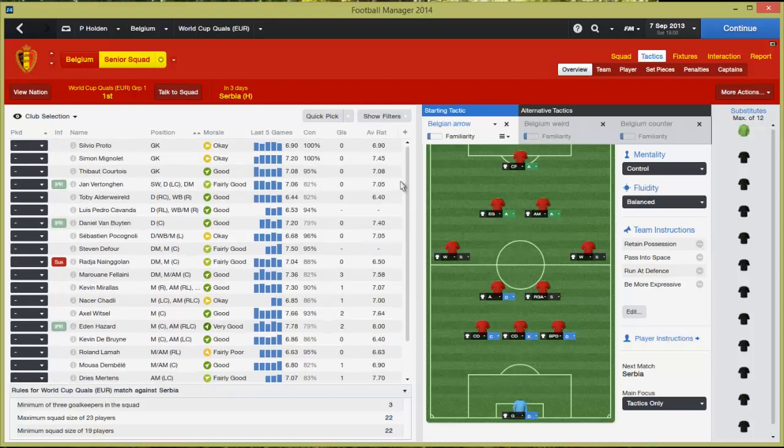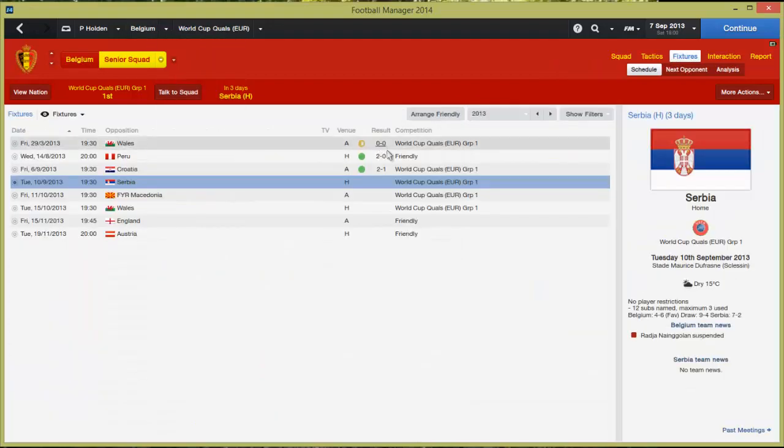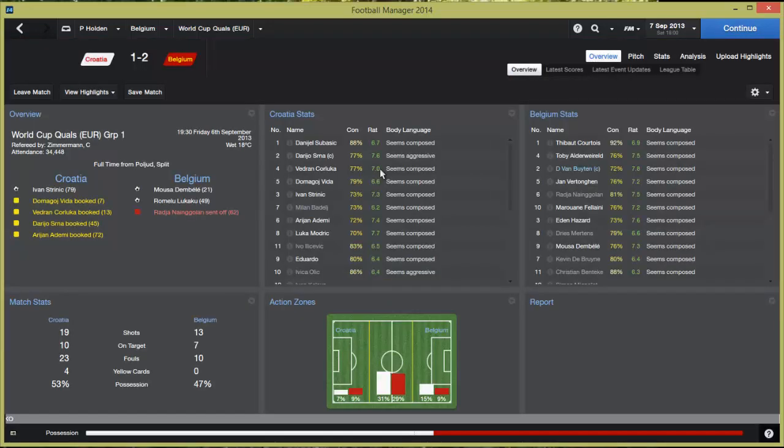This is the team I called up for the Croatia game, as you can see. Nangelin is suspended, simply because he got red-carded against Croatia towards, I think, 30 minutes from the end. But anyway, I'll show you the goal highlights. It was backs against the wall after Nangelin got sent off, and Croatia did pummel us with quite a few shots and corners. Up to that point we'd been pretty dominant, and Dembele helped us take the lead initially.